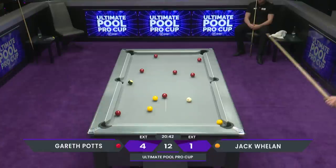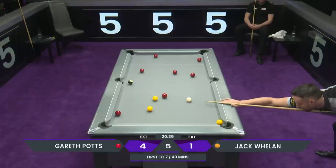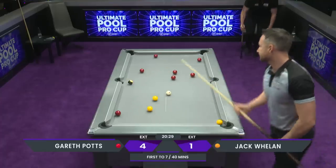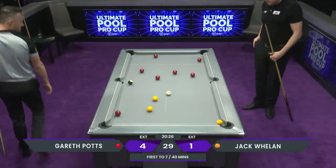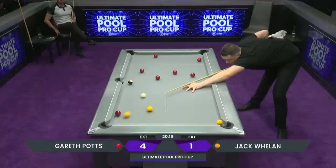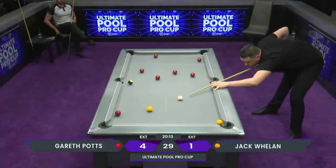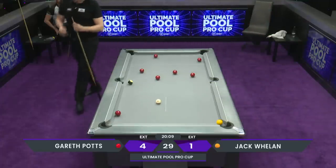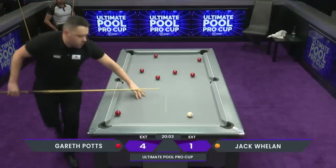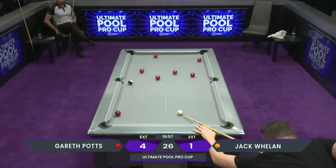Hands an opportunity now to Gareth Potts. Well, what has Gareth done there? That's a big shot, first shot — didn't need to play that. There were other ways he could have gone, he didn't need to play a double. Yeah, he had a lot of other options there Simon, and for some reason decided to play the double. Jack Whelan's got away with this one — you won't see that too often. I have a feeling when we get to the end of the match we could well be talking about this frame, especially if Jack Whelan comes back to win.